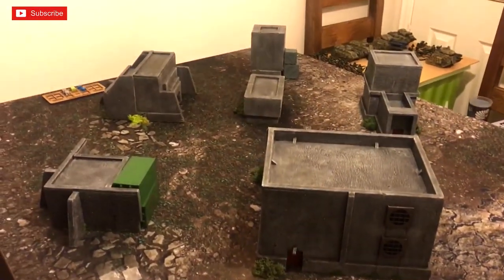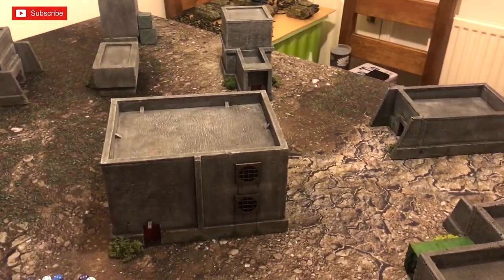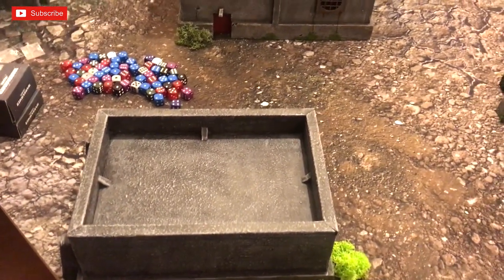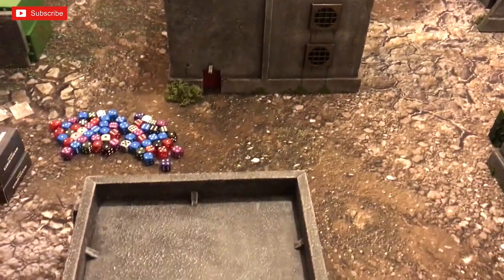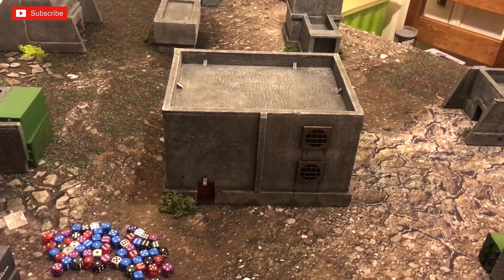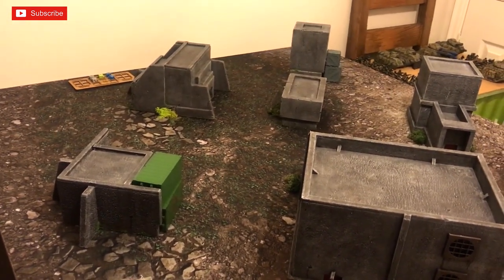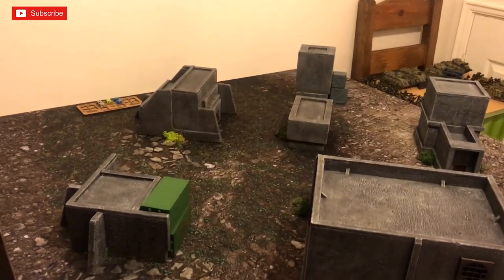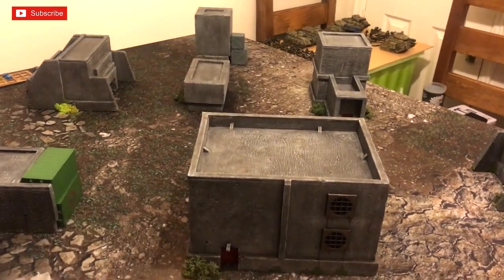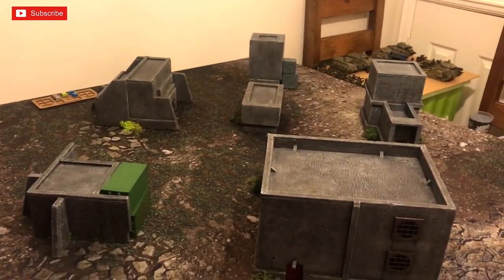Getting ready to set up the battlefield: Grange starts with nine command points, Franz starts with eight after spending one. Grange takes one side, Franz the other. Terrain rules: if you are on top of terrain pieces you get a cover save, if you're not on top you don't. Artillery pieces will be a pain since Franz only has the Manticore. Let's get set up and see who gets first turn.